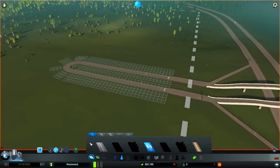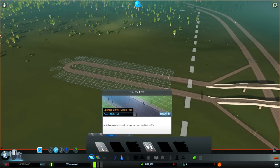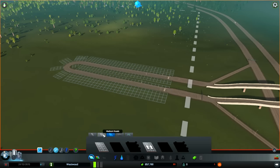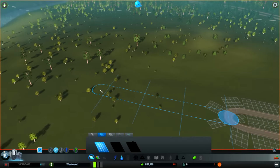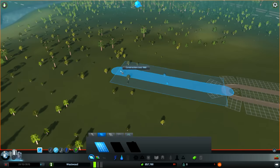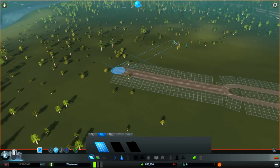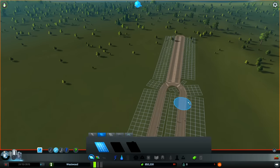Now I can come over to four-lane? Six lane? No, we'll do four-lane. Oh geez, I forgot I was still on curved. This is like the last straight one I wanted to build, but okay. That looks okay.